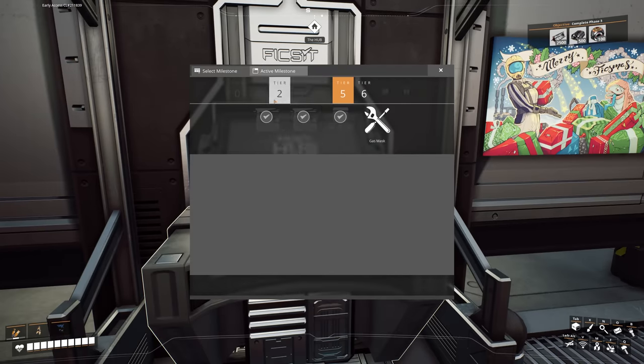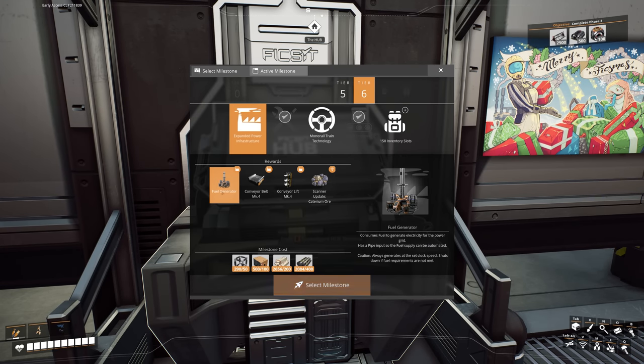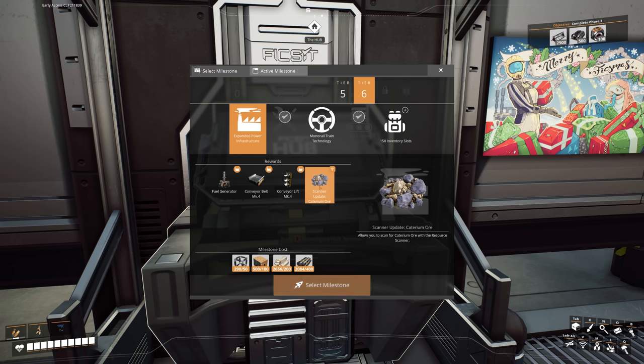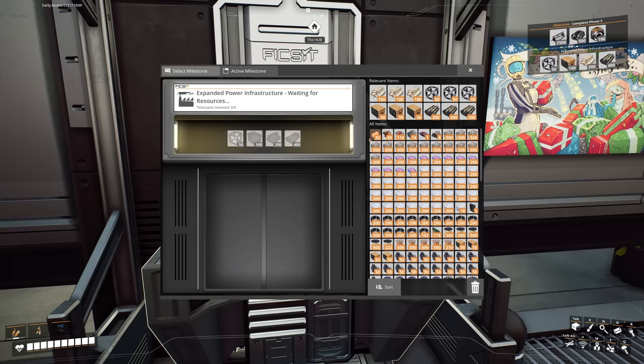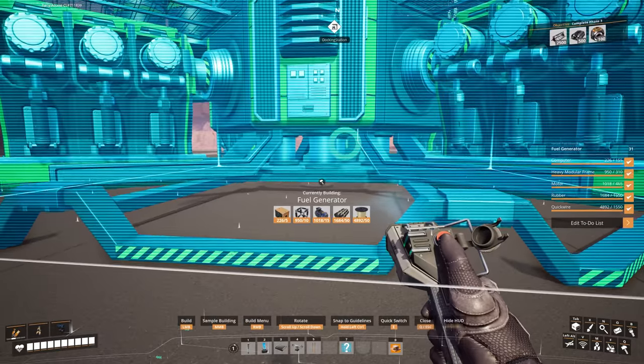The first thing we want to do today is unlock the expanded power infrastructure. We want to unlock the fuel generators, get Mark 4 belts, Mark 4 lifts, and we get to scan for Caterium which we already can anyway. Let's send that off and get that underway. Now we can go into our power tab and grab a fuel generator.